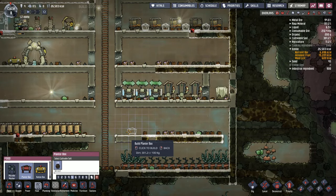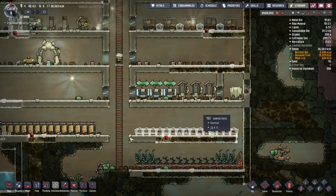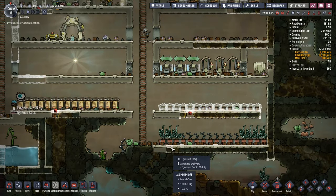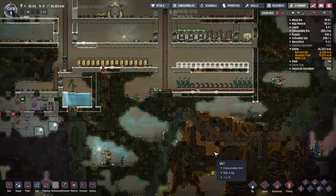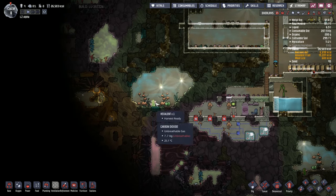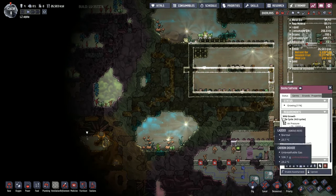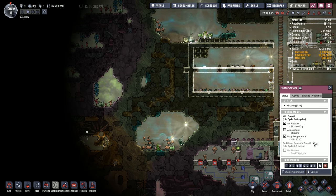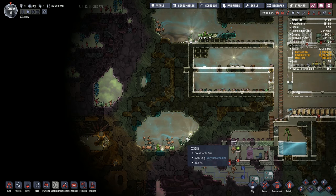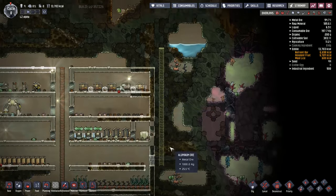We've got the oxyferns down the bottom, but we are definitely going to be running out of food at some point. The millwood is generally my go-to, but we don't have much water here. I need to get off of millwood as soon as possible. I don't see any mushrooms around. There is a bunch of pincher pepper; the hexcellent fruit is still doing very well. It turns out we can get some salt, but salt is a flavour enhancer, not a food unto itself.